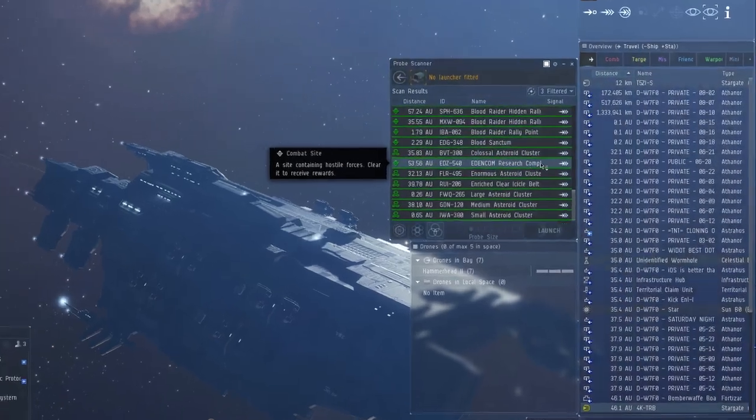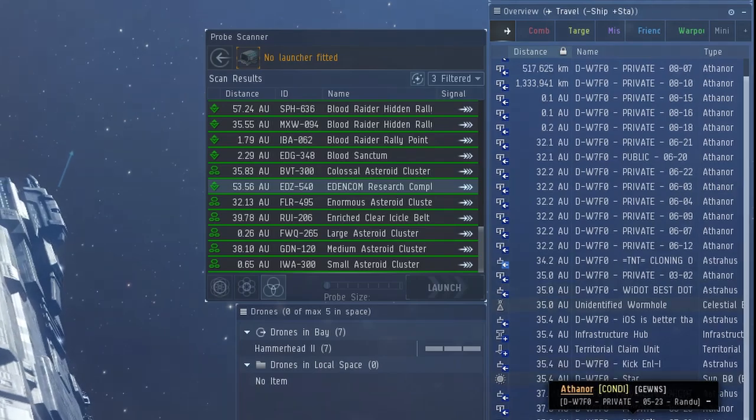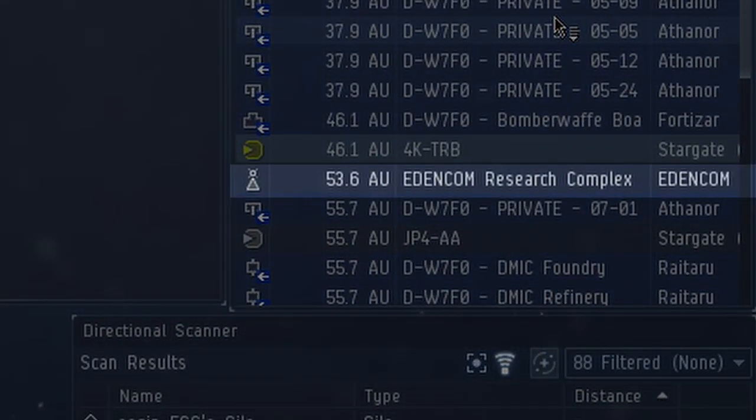Just like all the other sites this year, you first find them as a cosmic anomaly in the probe scanner window. Once you activate it by warping to it, the beacon will show up in your overview and then everybody else knows that somebody's running the site in this system.